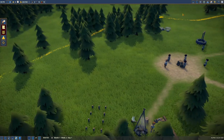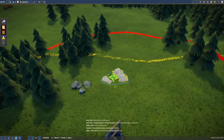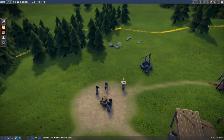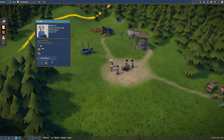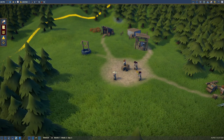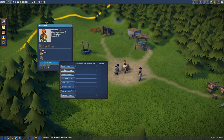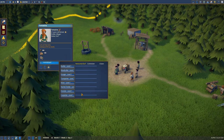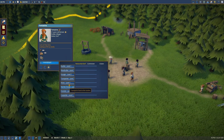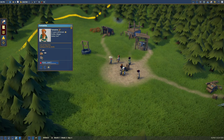I assume these are the stones for the stonecutter to harvest — I could be wrong but I'm just assuming. We'll put that right next to those. A few people here need jobs. You're going to be forester. I just realized looking at the icons — she's 21 years old, look at that picture, she looks really rough. You are going to be the miner. Can't find a place to work? Well, that's because it hasn't been built yet — it'll get there.